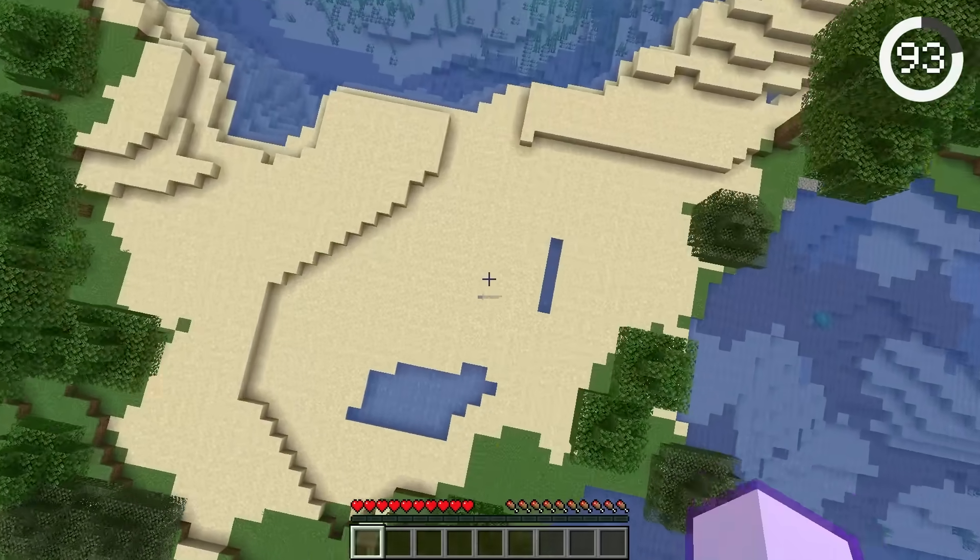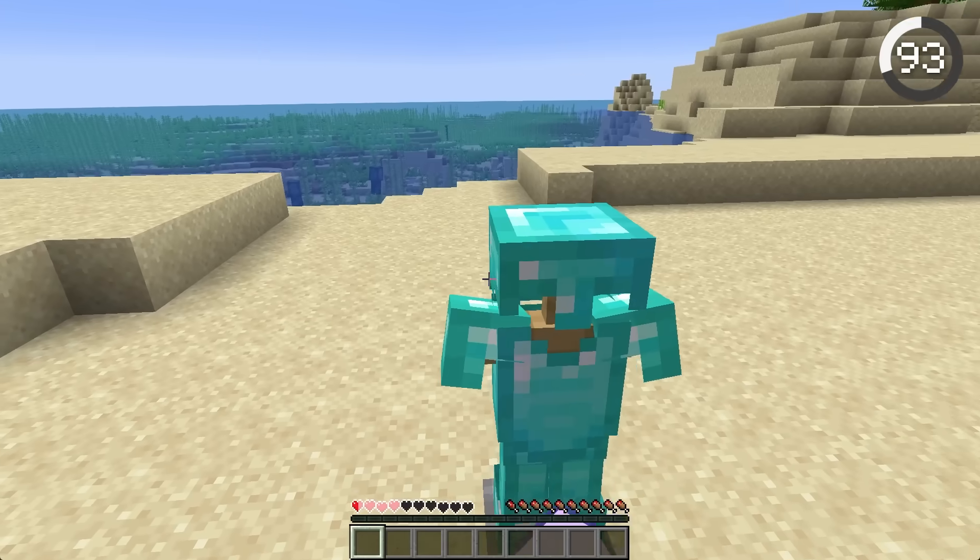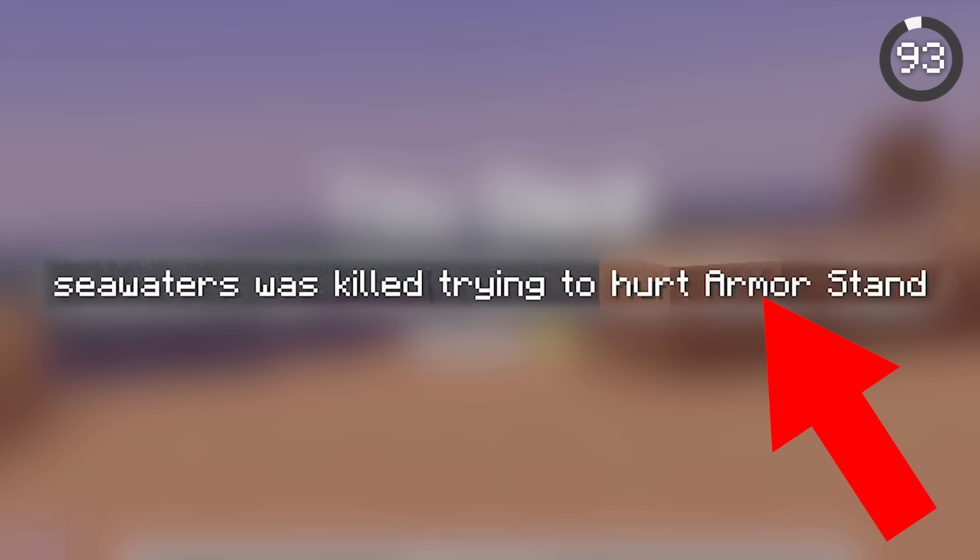This is the most embarrassing way to die. If you punch an armor stand with Thorns armor, you end up taking damage. And if you keep doing it, you'll get a very embarrassing death message.